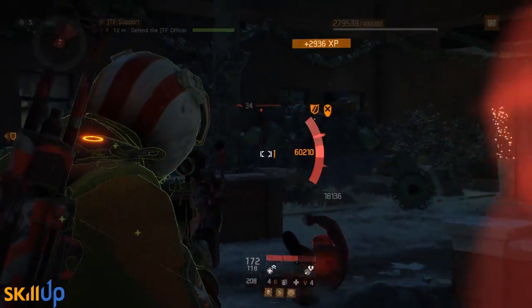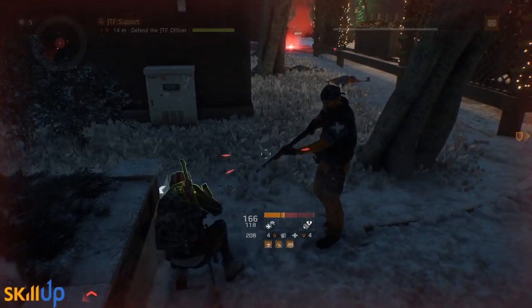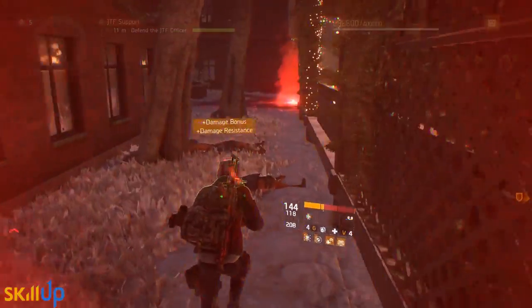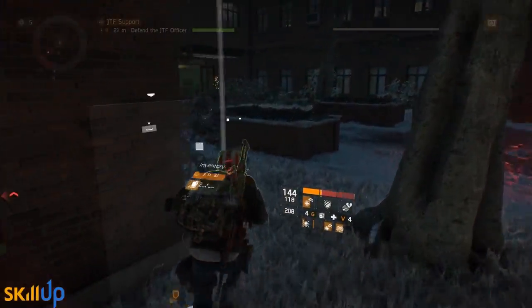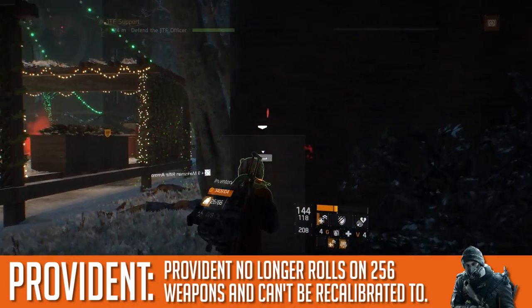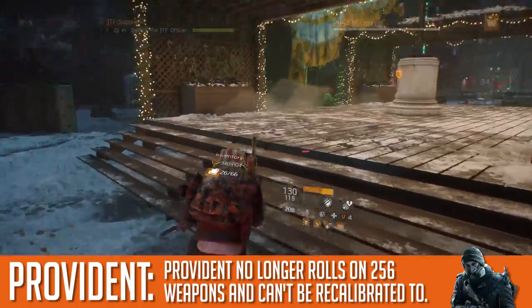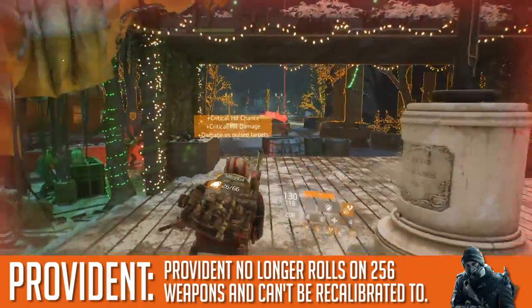Provident is another talent that was causing problems. The bonus damage it provided was pretty out of control at times. So rather than try to rebalance it, the developers have straight-up removed it. It will no longer appear on any weapon in world tier five, and it will not be available on recalibration for any 256 weapon.